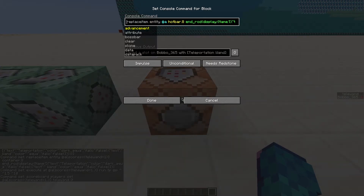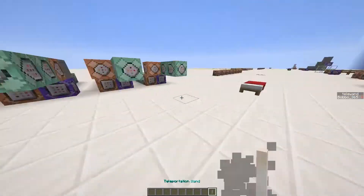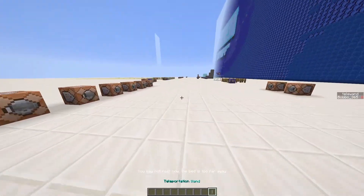To give all players the wand, we use this last command. All the commands are in the description below.